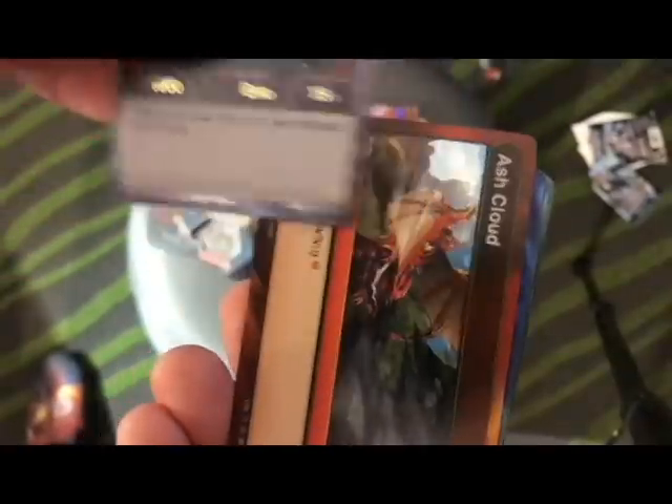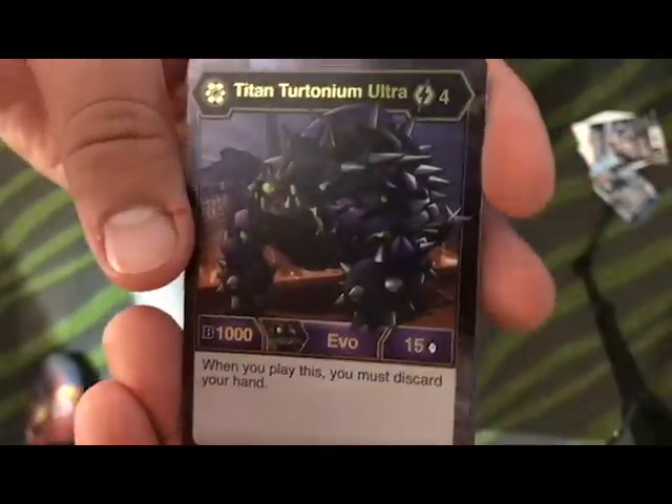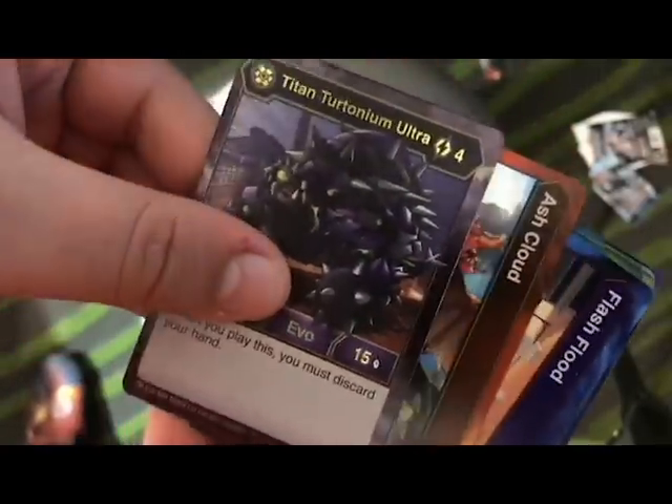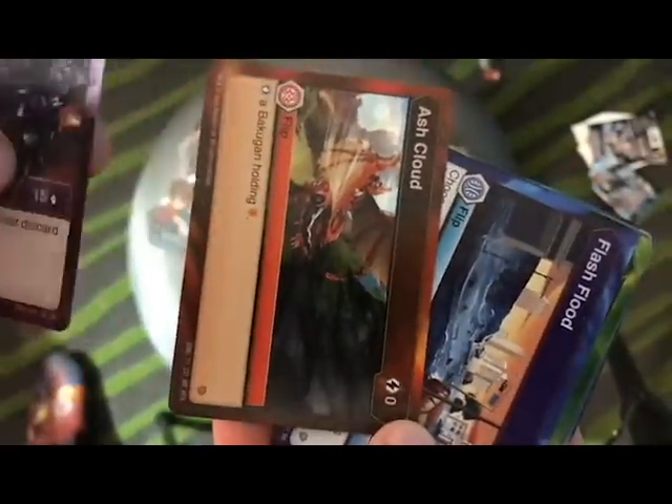A Bakugan Elite! And we got a Titan Deteranium Ultra — Bakugan Elite, I think we have one of those, cool if you want to play that Fury deck. And an Ash Cloud Hex — dang, two really good pulls so far, holy crap.